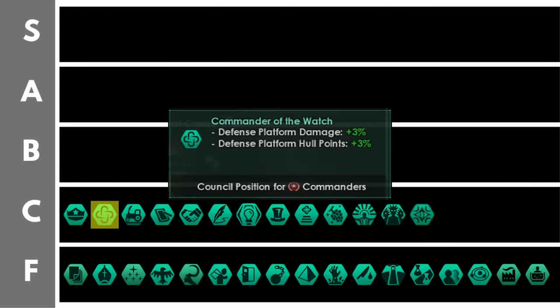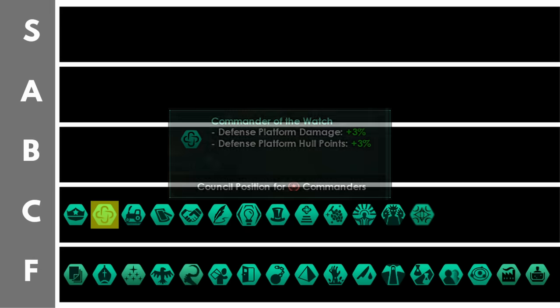Commander of the watch grants 3% defense platform damage and 3% defense platform hull points per level. If you are an inward perfectionist — which you need to be to take this position — this could be relatively useful as you're probably playing a defensive style campaign. Though overall defense platforms are not that great so this isn't that impressive. If this was a fire rate or hull point bonus for all ships we would be having a very different conversation.